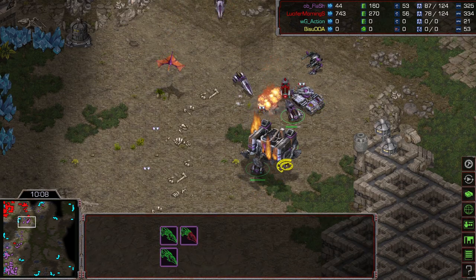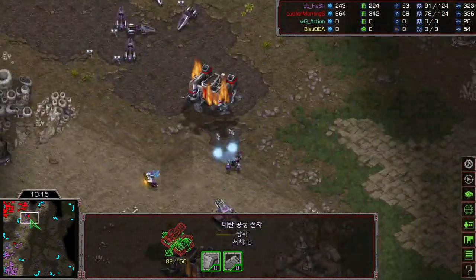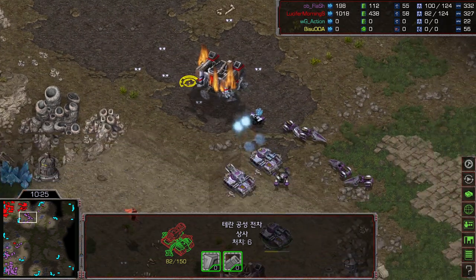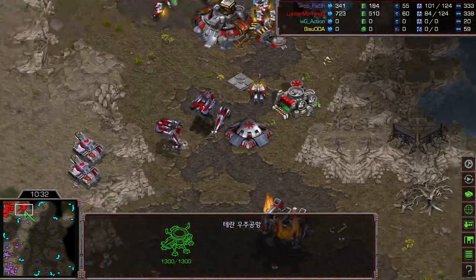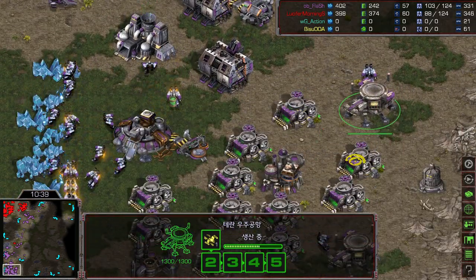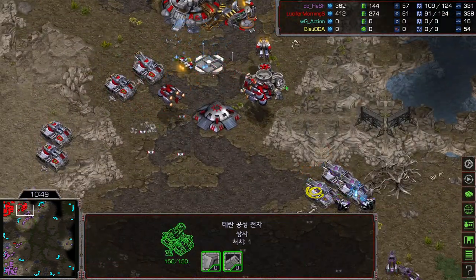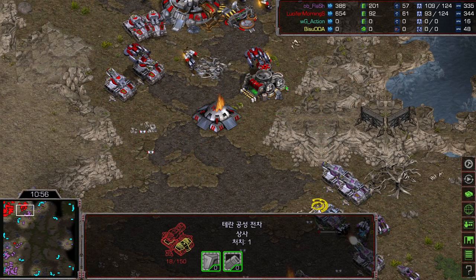Only one siege tank remaining at the high ground — this isn't looking great for Light, but he has a couple more chances. If this high ground siege tank keeps containing Light's natural for longer and longer, this is not going to look great. Light has made 3 dropships. Here's the transition going on for Flash — making double starport, transitioning into more Wraith production. He knows he won the battle and is containing Light. This siege tank has enough range to attack Light's siege tank but is just backing up a little, poking a supply depot.